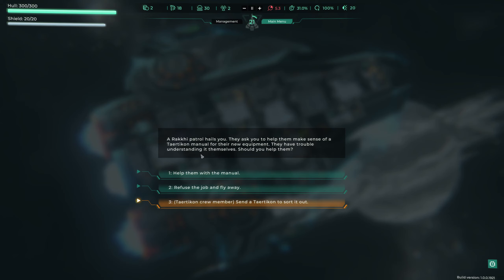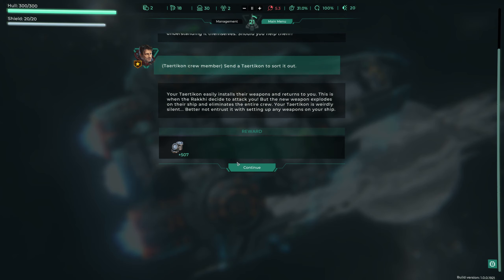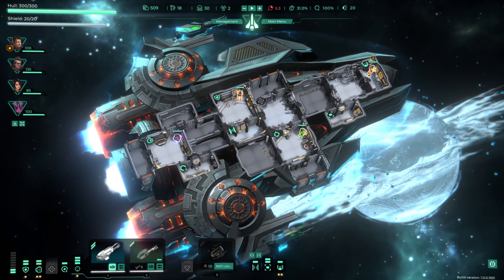A Raki patrol hails us asking for help understanding a Teotican manual for their new equipment. We send over the crew member with the relevant skill. They easily install the weapons and return to us - but then the Raki decide to attack. The new weapon explodes on their ship and eliminates the entire crew. The lesson: don't entrust others with setting up new weapons on your ship. We receive loads of credits as a reward - brilliant.